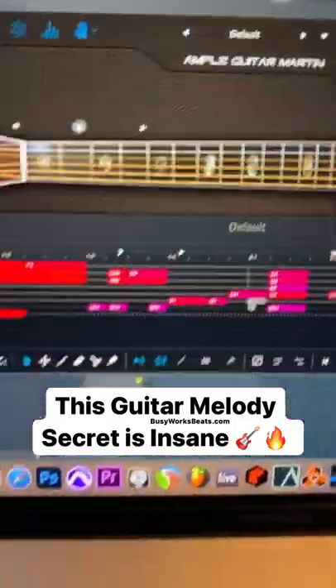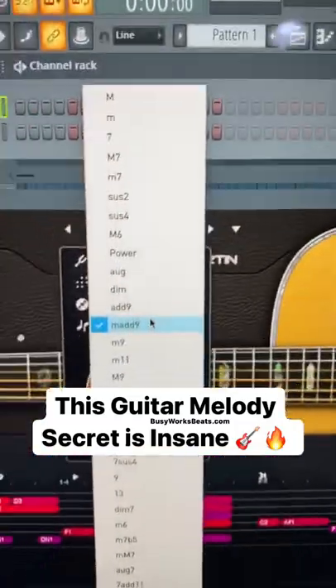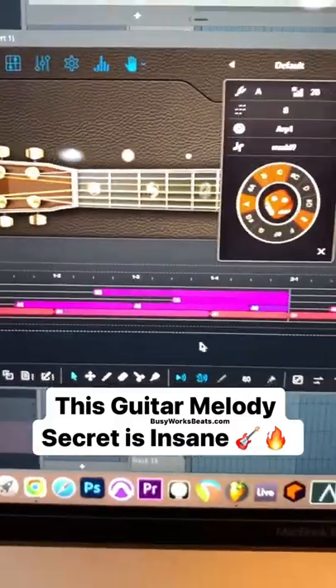We're gonna do four-four, and then right here click the little dice icon. Switch this chord structure to whatever you want — I'm just gonna use the default. Hit the dice and it will create a melody for you.